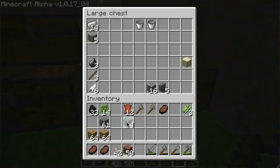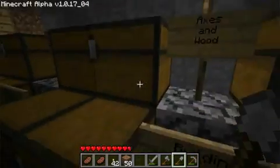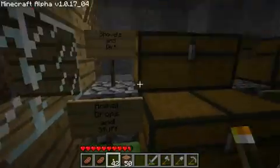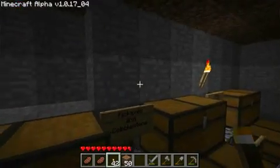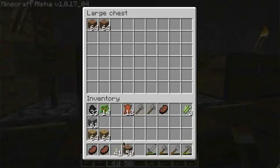I'm going to put that there — mossy cobblestone, axes and wood. It's fairly dark. I need to put like stuff, shovels and dirt. I'm also going to put garden tools in here, I think.